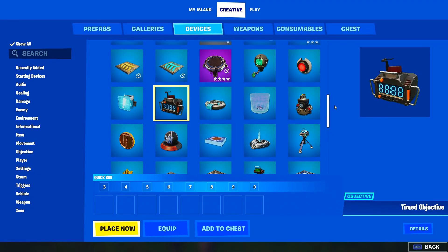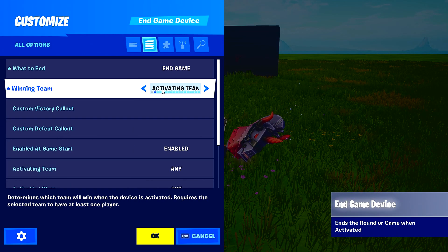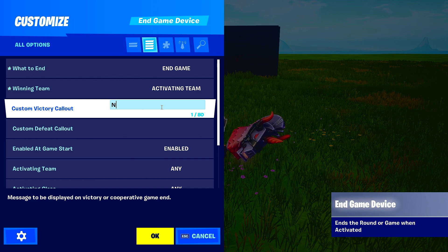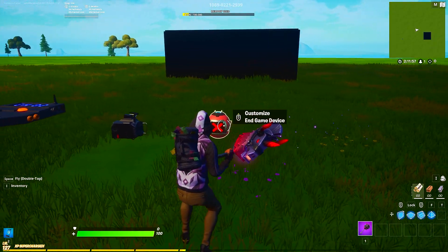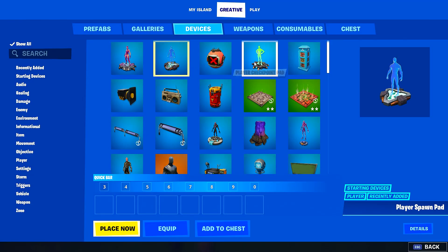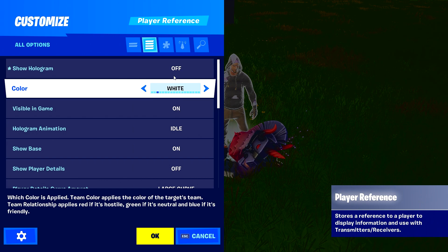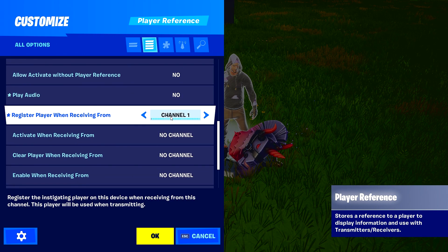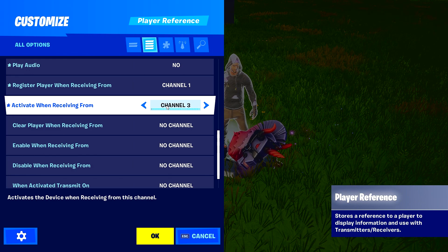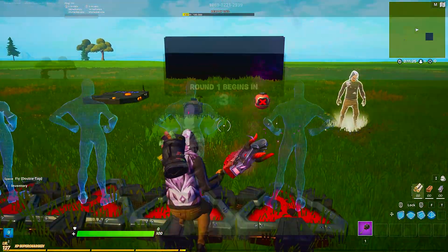Now grab the new End Game device. Set it to End Game, set Winning Team to Activating Team. For your custom callout, set it to 'No opponent, please try matchmaking again.' Set Activate On to channel 4. Since this device needs a player signature, grab a Player Reference device. Set it down, turn off Show Hologram, turn Visible In Game off, set audio to no, Register Player on channel 1, Activate on channel 3, and When Activated transmit on channel 4.